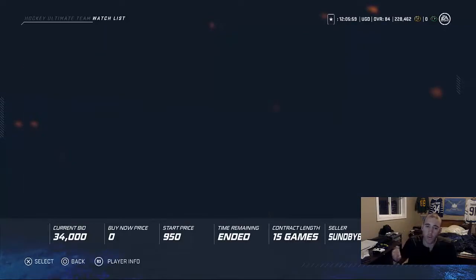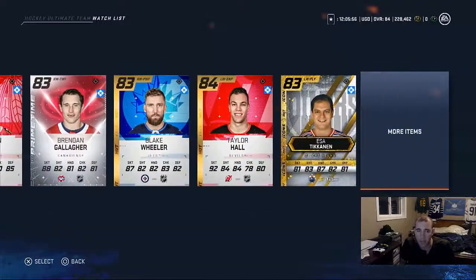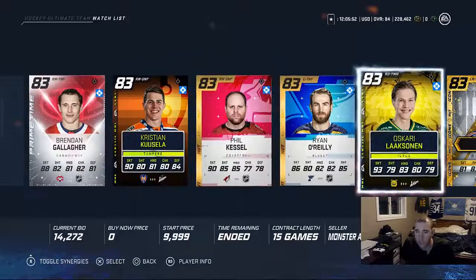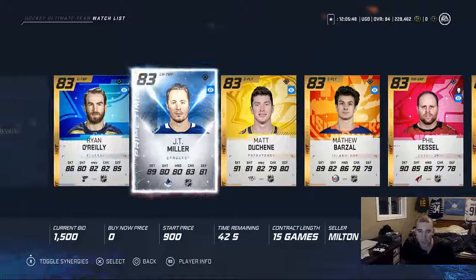It's called the watch list. You pretty much have players on your watch list that are going for bid, so you can have them there watching them - what are they going for, what prices they're going for - and you can bid on them when it hits the last couple minutes.